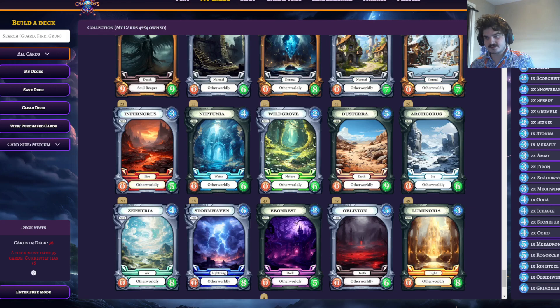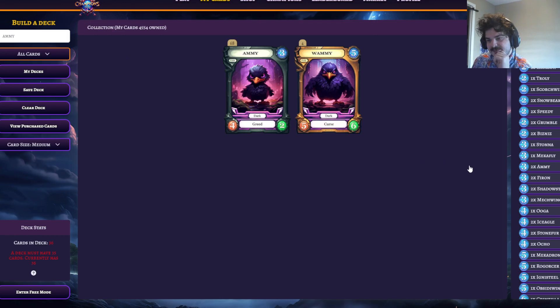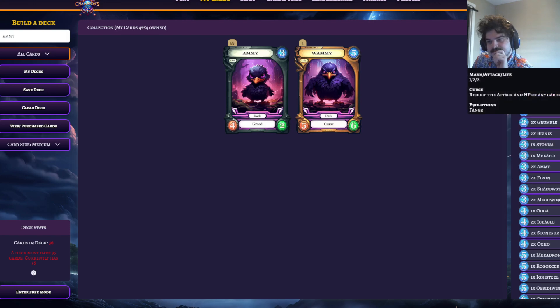Eaglion is decent though. What am I supposed to cut from here? I guess it could be like one Amy. I don't think it is one Amy though — I think one Amy is a bad cut here. It could be like a Stonefur. I feel like Stonefur isn't the best cut either. These cards are all pretty good. Should be one Fangs.